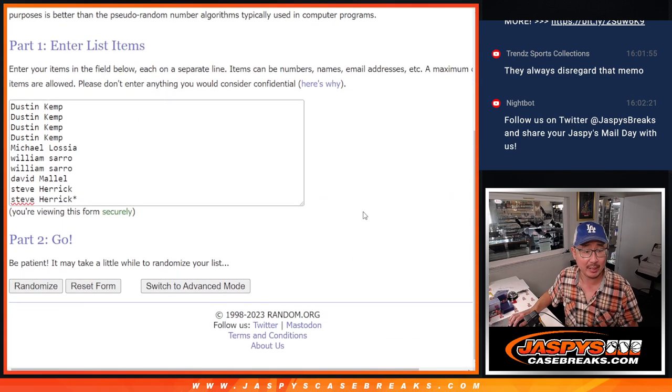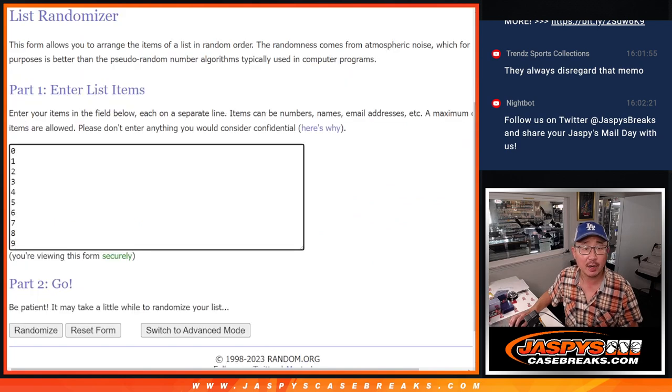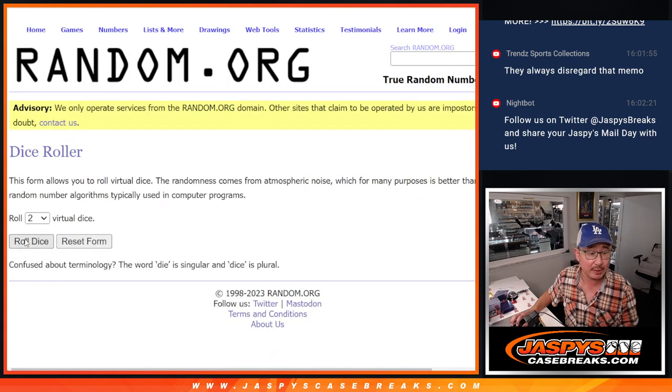Big thanks to this group for making it happen. There are the numbers right there. Let's roll it — let's randomize names and numbers.